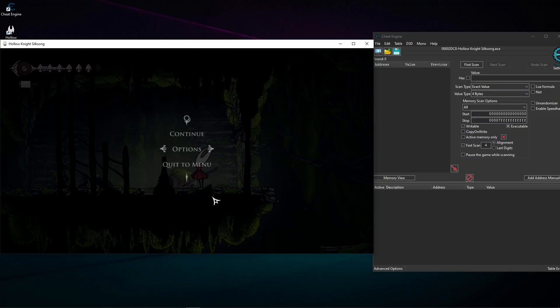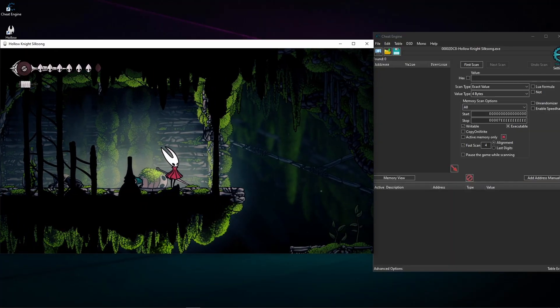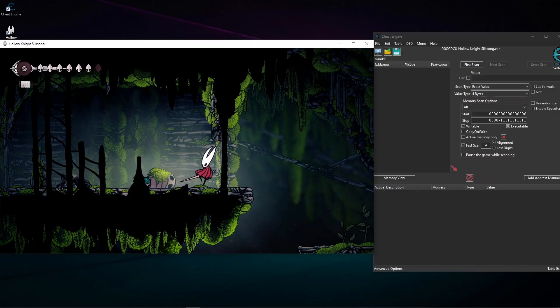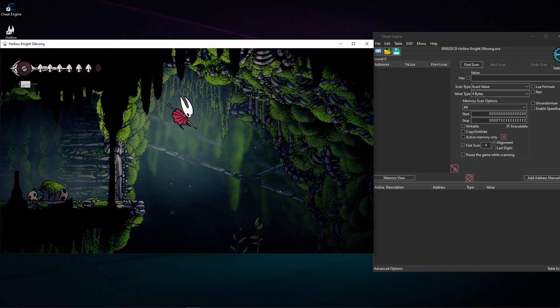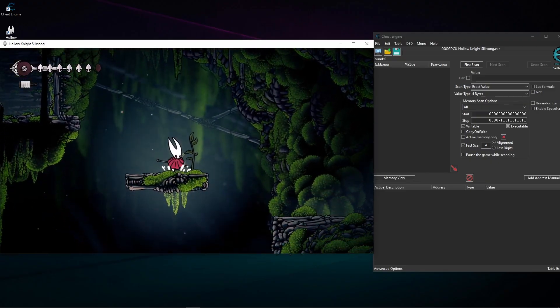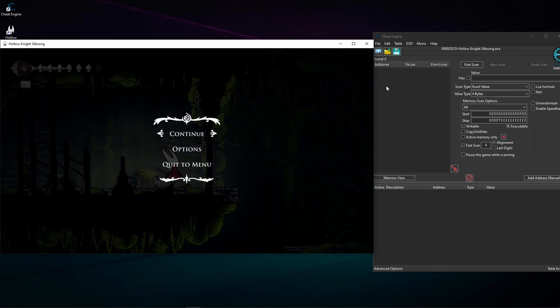We need to catch the double jump. Usually in games, simple things like jumps are just ones and zeros — does the character have a jump? Zero means no, one means yes. I know this game has something similar because when I double jump, I can't double jump again until I touch the ground or a wall. So something in the game code is memorizing whether I can double jump right now.